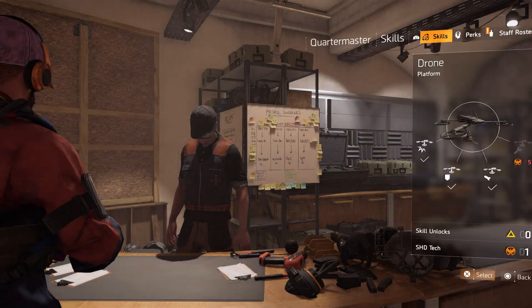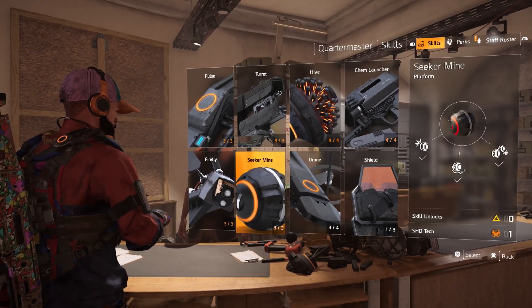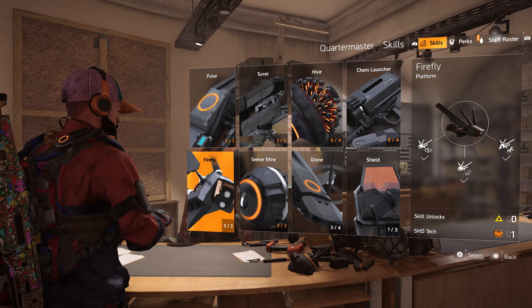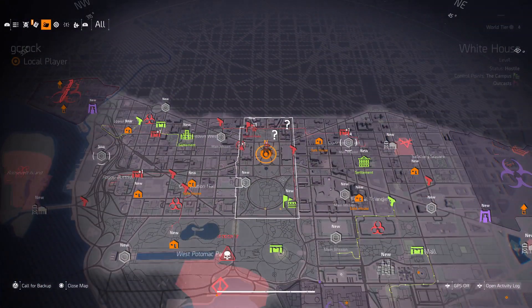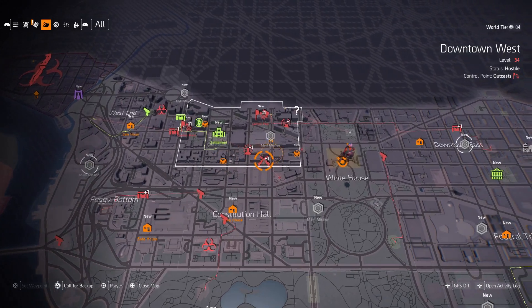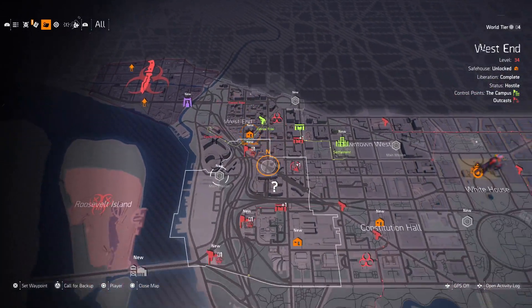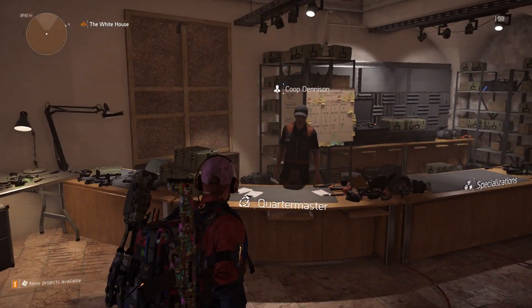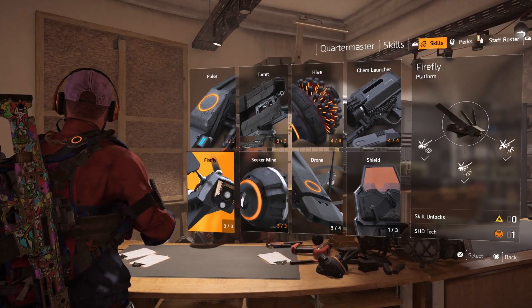I can't use that fourth variation yet because I still need SHD Tech to unlock it. To collect SHD Tech, you'll see it at the bottom right of the screen — it's easy enough to collect through missions alone. On your map, SHD Tech locations are highlighted by the Phoenix icon. Natural game progression will give you enough SHD Tech to eventually unlock every single skill, so work on getting all eight unlocked.